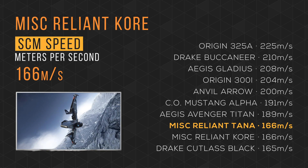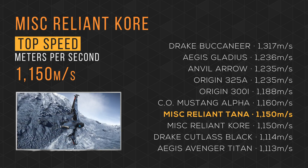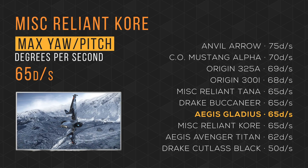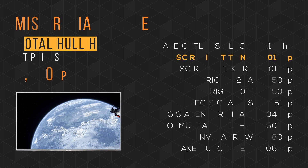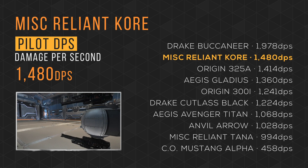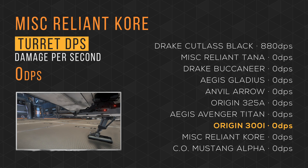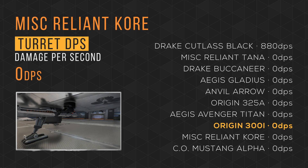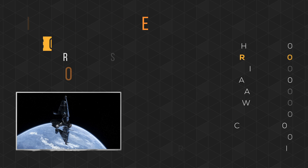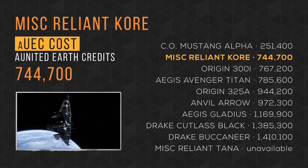It has an SCM speed of 166 m/s, tying in 8th place with the Tana, and a max speed of 1150, tying in 7th place. It steers in with a maximum yaw pitch of 65 degrees per second, tying in 5th place. It boasts a total HP of just over 8,000, tying in 2nd place. It blasts in with a default pilot DPS of almost 1,500, taking 2nd place. The Core does not have a manned turret, unlike the Cutlass. It has a total missile payload of over 15,000, tying in 6th place with the Avenger Titan. The Core is available to purchase in-game for almost 750,000 Alpha UEC, ranking 2nd and seeming to be great value.